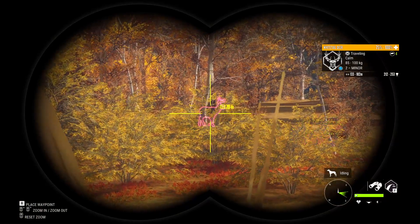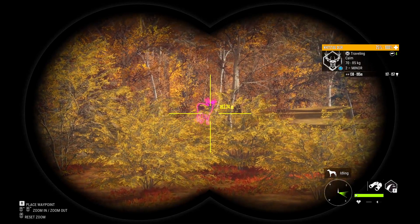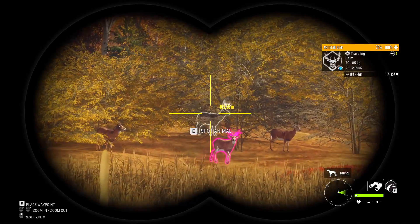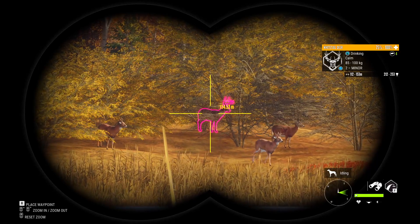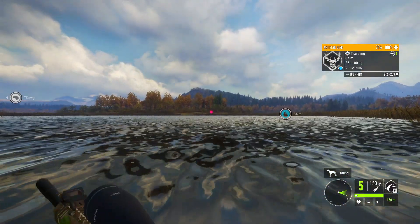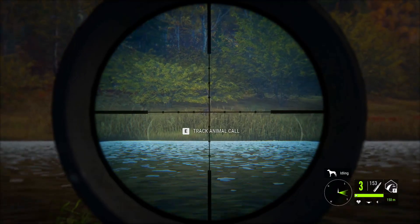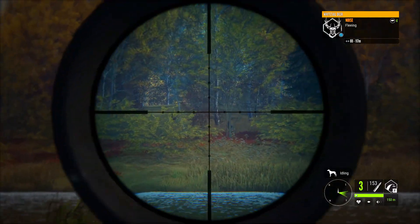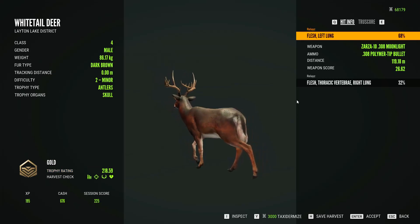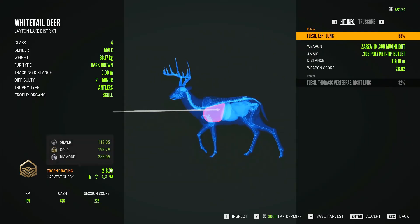Got a nice level two and a nice level one coming in. He's definitely a shooter so we're going to drop him. Some more deer coming in — another nice level two. I believe we just have these two level twos here. I'm going to drop the one in the back; he's very nice, but I want him to come out of those branches so I don't hit one. There he goes — let's take a shot. Dropped him! Hit him with a nice follow-up and he's down. He's a nice gold of 218 — actually lunged him on the first shot. Beautiful 218, we'll take this any day.